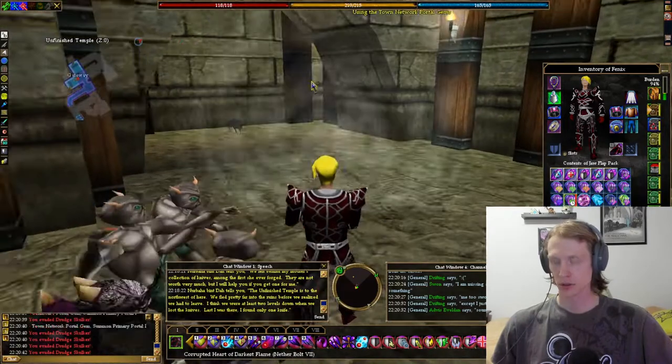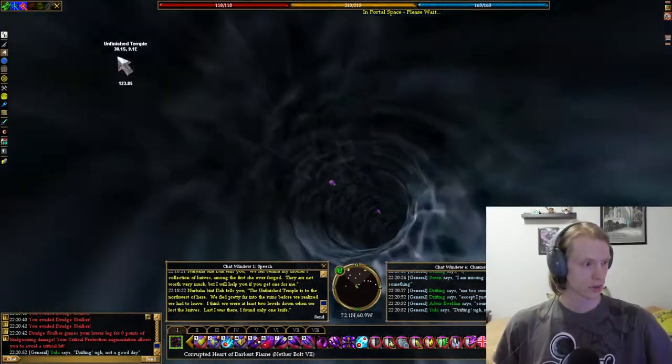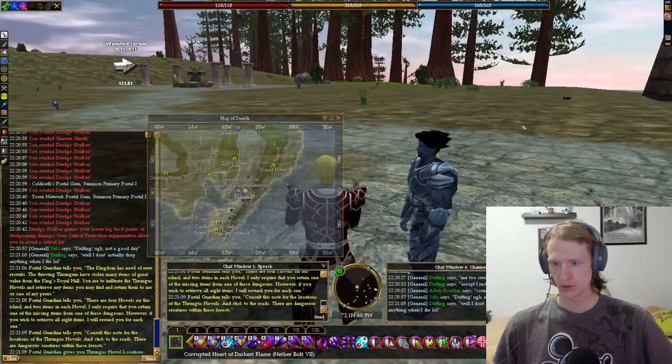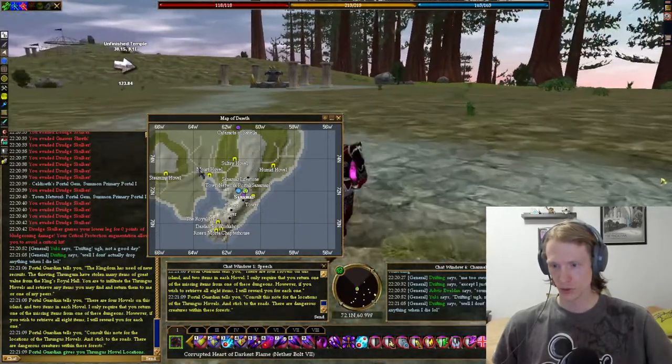So we need to go to Sanamar. There's no Sanamar portal gems — travesty. So we need to talk to the portal guardian. Frungus hovel locations. There's one, two — there's like four hovels right here.